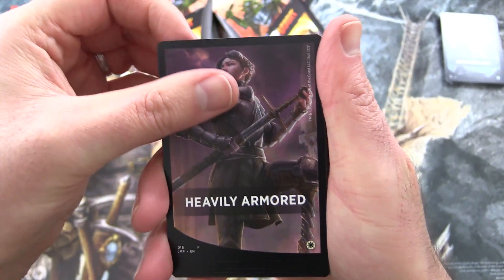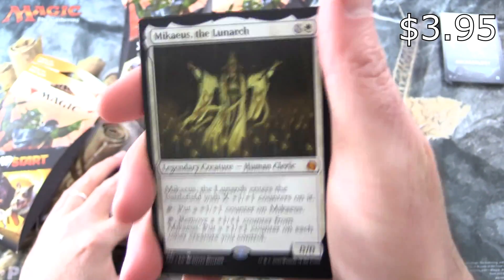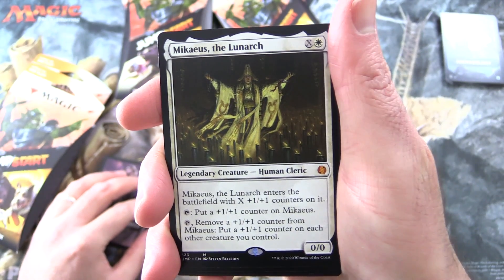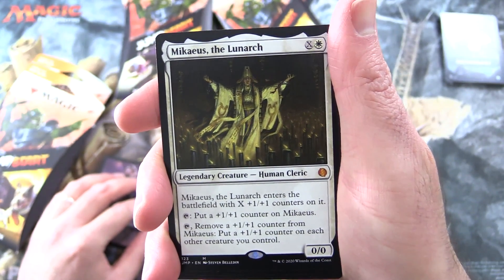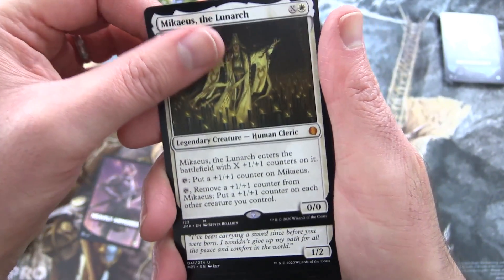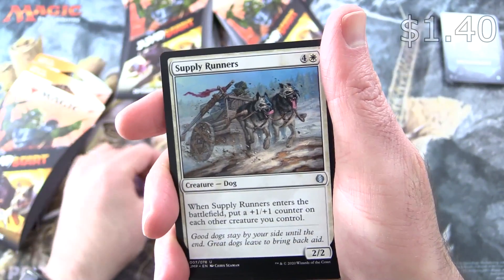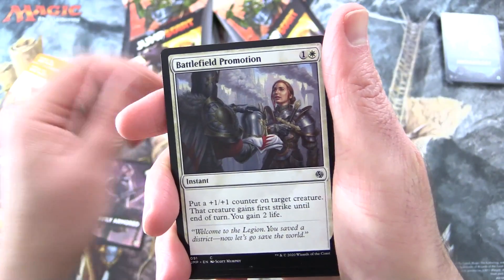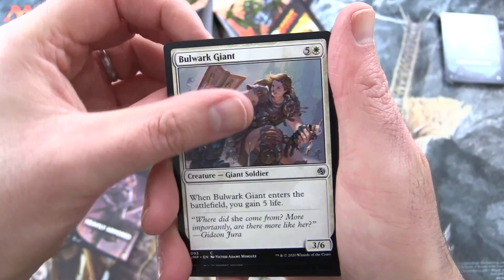Heavily Armored — so that's another one we've seen before. Micaius the Lunarch, Mythic. Nice. It starts with plus one, plus one counters on it. You can tap to put a plus one, plus one counter on him, or remove a plus one, plus one counter from him and put a plus one, plus one counter on each other creature you control. Alright. Tempered Veteran, Patron of the Valiant, Supply Runners, Basri's Solidarity, Battlefield Promotion — so a bunch of life gain counters and stuff.